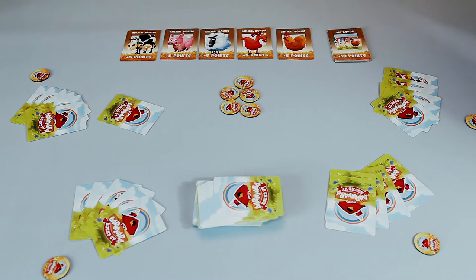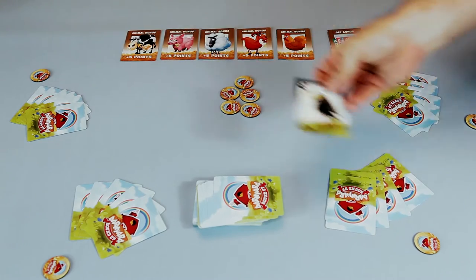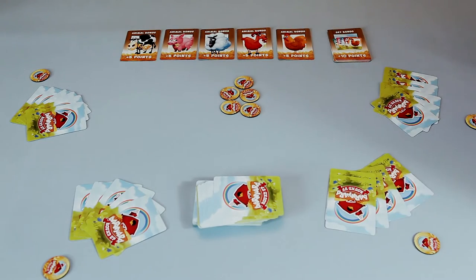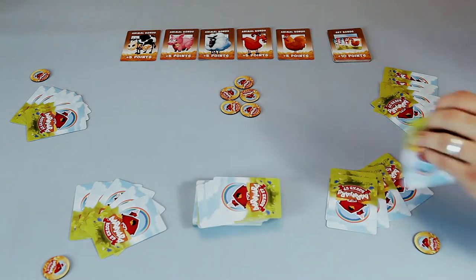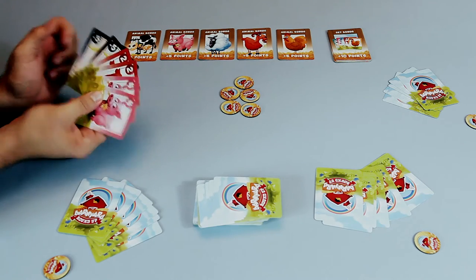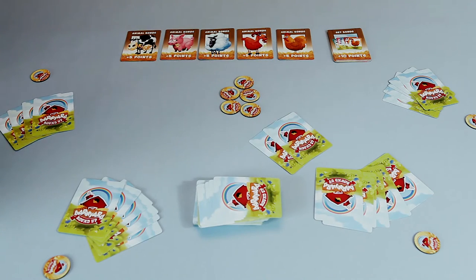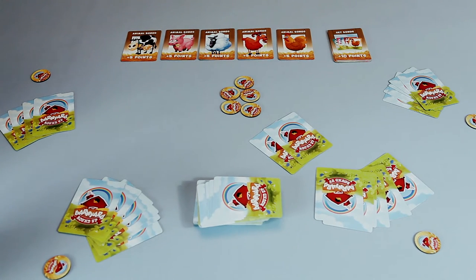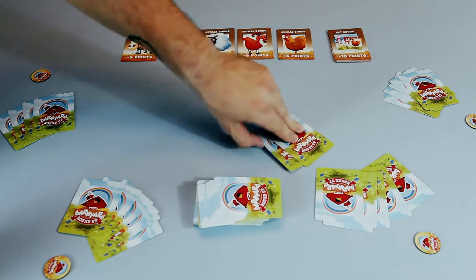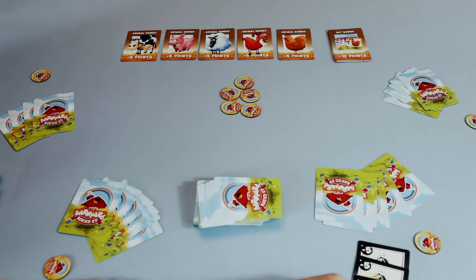The other player decides it is not a sheep, calls the bluff, flips it over — they're right. The crow goes into that player's pen and they draw a card back up. The player then targets the player who already has a crow, passes two crows to them, and says 'sir, that's two chickens, 100% two chickens, wouldn't tell you a lie.'